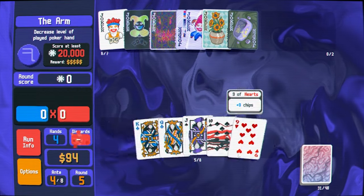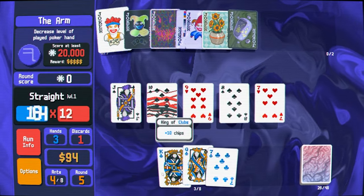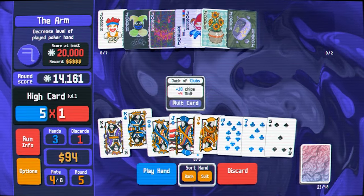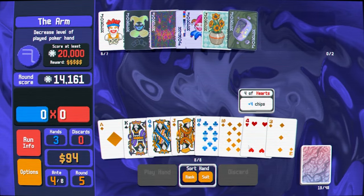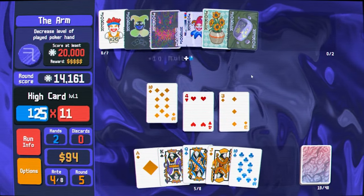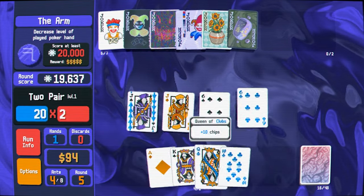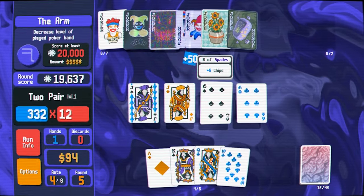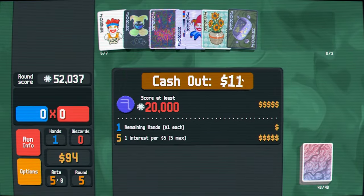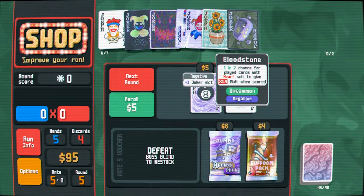Trying to line up for Flower Pot here, but it might not be possible. That's pretty good. Two pair... two pair actually might just be good enough here - oh, definitely for 20k. That was better than my straight! We got a lot of money. I think grab her for sure. We still have a joker slot.